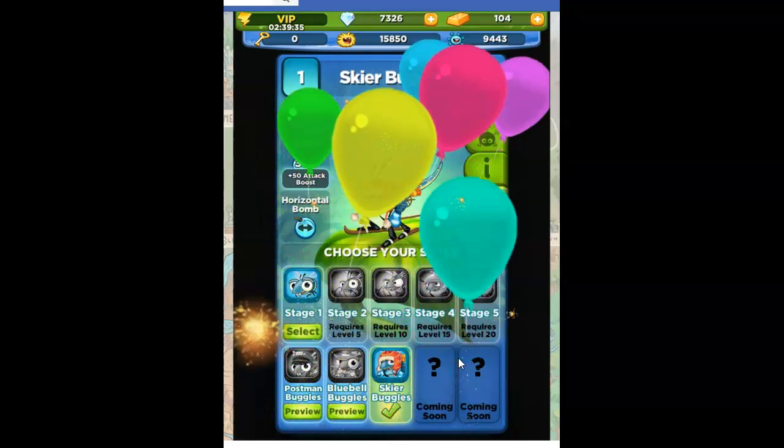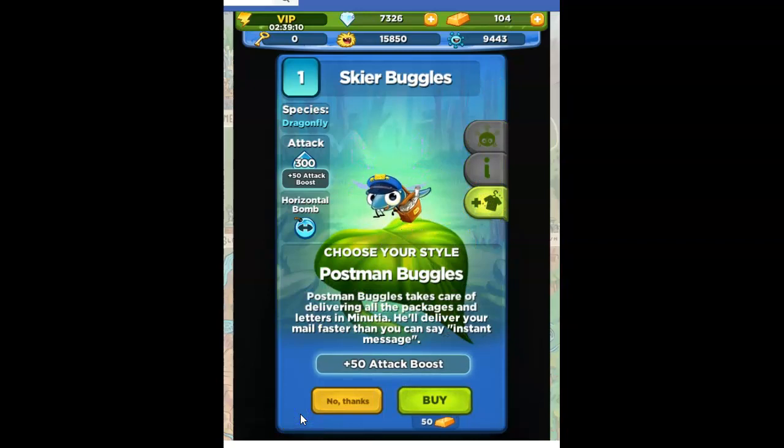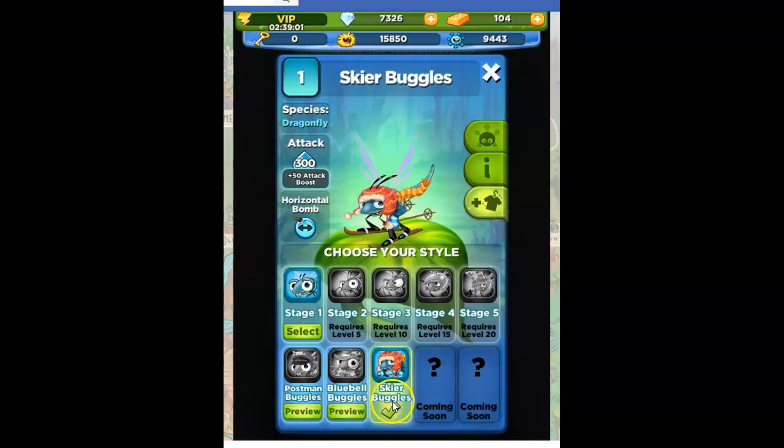There we go. So here he is — this is Stage 1. I thought I had him upgraded. But this is now clothing he can wear. So here's a preview — I could get Postman Buggles, though I'm not going to buy him. He gets a 50 attack boost. I think with Skier I did get a 50 attack boost, so that is something helpful.